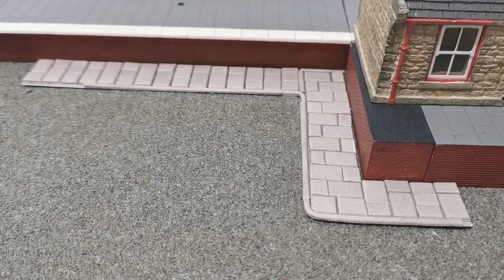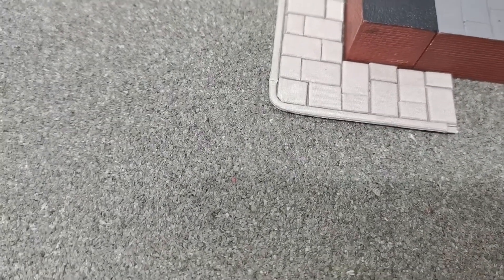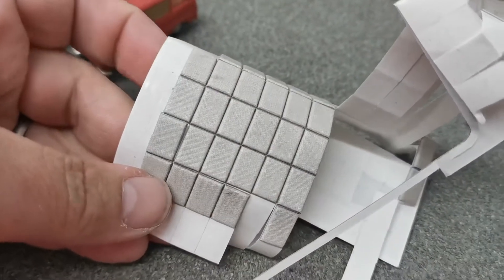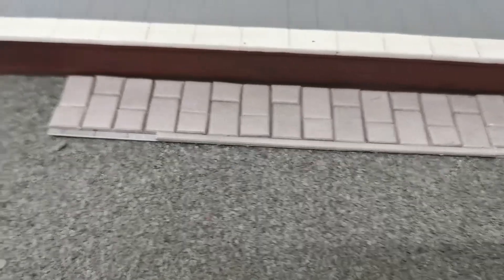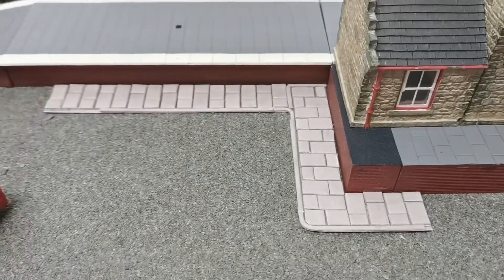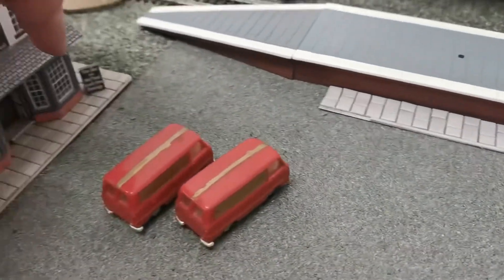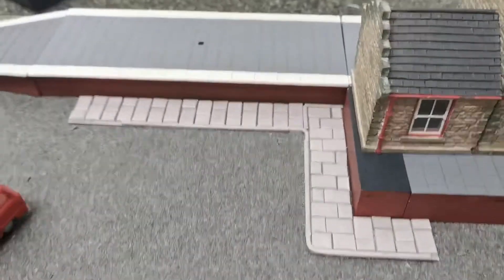I've been out here today doing my first attempt at paving. This is how my paving is currently looking. It's really, really fiddly because I have to take the individual little squares off and put them on there, so I've been here for a while. I haven't got the matching bits, so I've had to mix and match a little bit, but I still think it looks quite good. This is going to run all the way over to the pub and then extend along here around the steps and around. For a first attempt, I don't think it looks too bad.